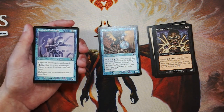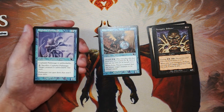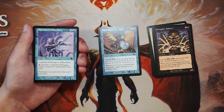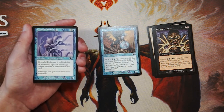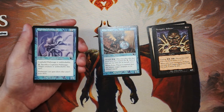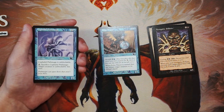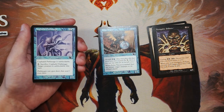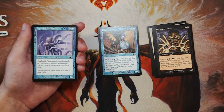Cephalid Pathmage is 2 and a blue for a 1/2. It is unblockable, and you can tap it and sacrifice it to give target creature unblockable this turn. Unblockable tends to be very good in draft, especially if you can draft some enchant creatures to stick on it — they're going to be getting in for quite a lot of damage. What's cool is you can give that unblockable to something else, though it is a one-shot deal since you do have to sacrifice it. But if you get a really good bomb out and just need to finish off the opponent, tap it, give it unblockable, and you're good. I still like Echo Tracer better, but unblockable is pretty powerful in draft.